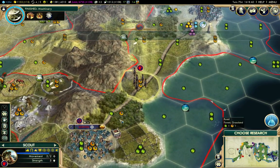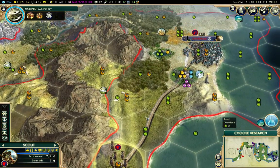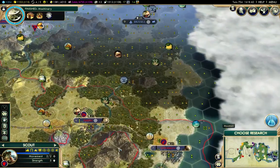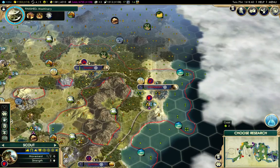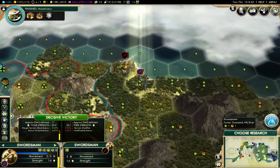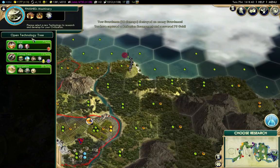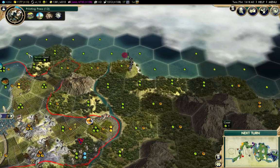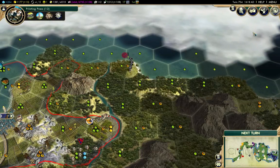I'm going to send the scout up this way, just to see what's out there. Clear that barbarian. Now I need to research — I'm going for Printing Press. Maybe I'll get the World Congress. That's turn 704 — I'm not quite halfway through the standard game length. But I'm going to call that the end of this part, so I'll save my game.